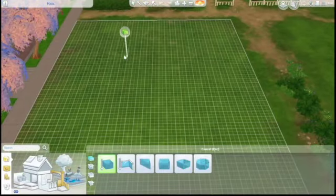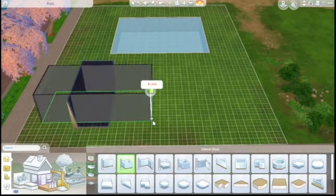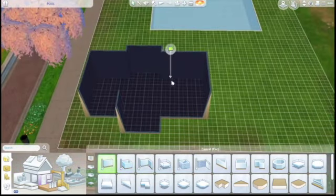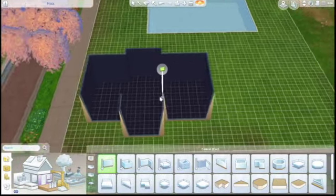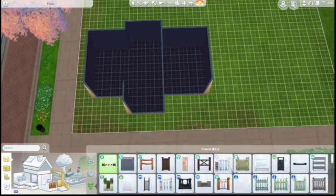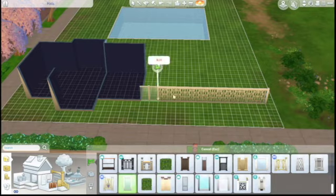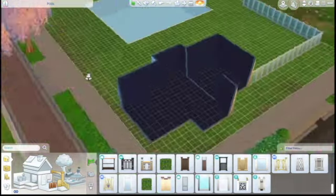Welcome back! We are here today with a speed build of a community lot which is going to be a pool. I'm really excited about that — I don't currently have a pool in my let's play for my Sims to go hang out at, so we really need one. It is pretty family friendly: there is a bar, but it also has a children's area, so there's plenty to do for Sims of all ages.